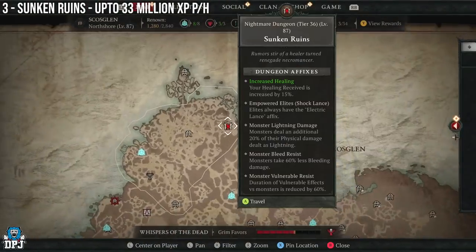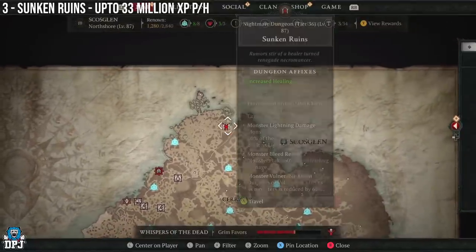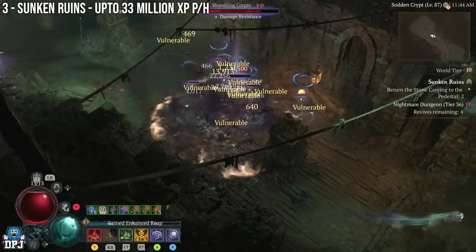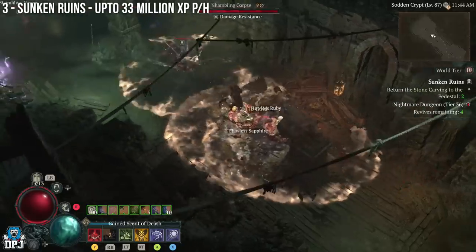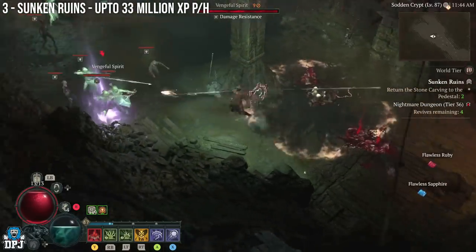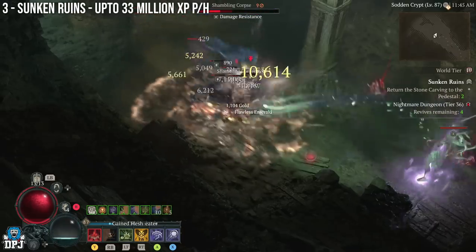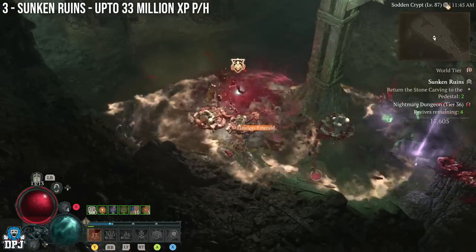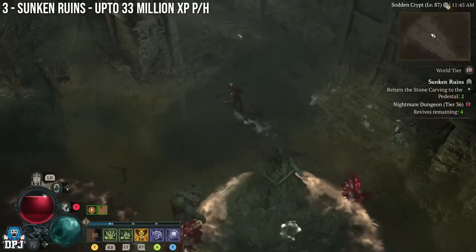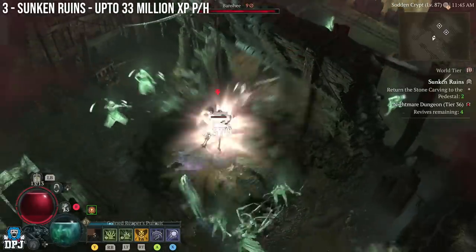In at number three we have the Sunken Ruins dungeon. I've only run it once or twice — it isn't one I really went to for earning XP. You can expect to earn close to 33 million XP per hour here. It's quite a decent dungeon with plenty of enemies, so no wonder it's in that number three spot for solo XP farmers. It's all about having an efficient build to run these faster.